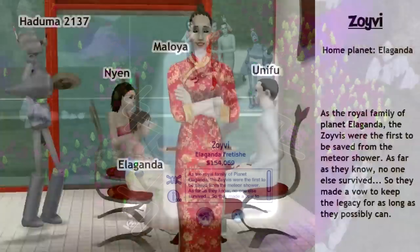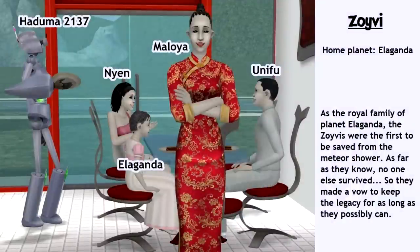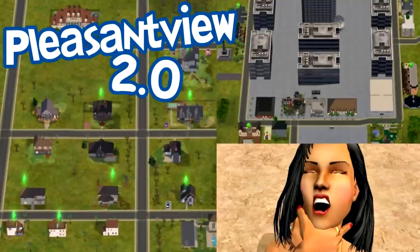Zoi V: two parents, two daughters, and a servo. Since they were the royal family on their home planet, Maloya is the mayor of Planet Aladez. Yunifu is the architect that designed and built pretty much everything for everyone. He also made the servo named Haduma 2137. The teenage daughter's name is Nien, and her younger sister was already born here, so she carries the name after their home planet — Elaganda. A lot of references to my second version of Pleasant View, if you watched that video.